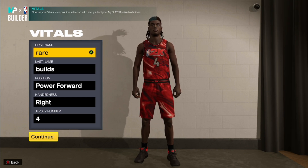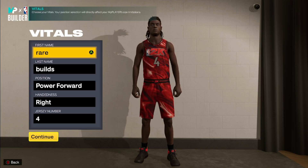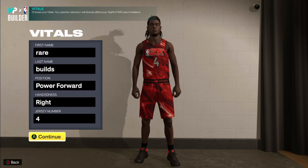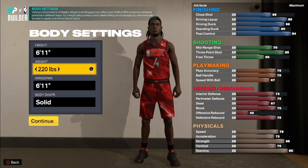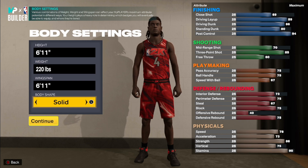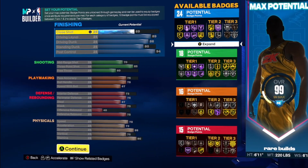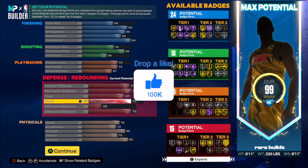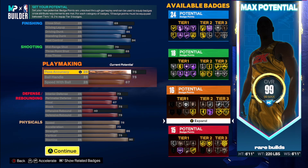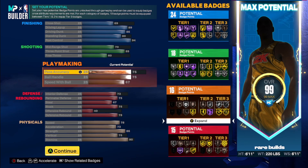Last but not least, this is the balance between the two. One end had no post control and best overall build; the other end had high post control for HOF quick first step. This third build is more balanced. Power forward, same height, weight, and wingspan — 6'11", 220 pounds. Badge counts are 24 finishing, 18 shooting, 16 playmaking, and 15 defensive — pretty much the same playmaking and shooting as the others, but slightly higher interior defense and perimeter defense. You lower your post control to get a higher standing dunk and better physicals.